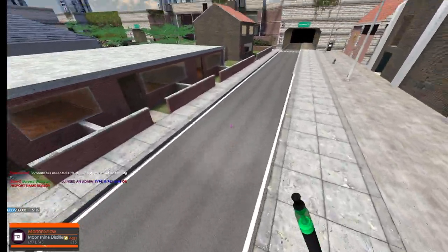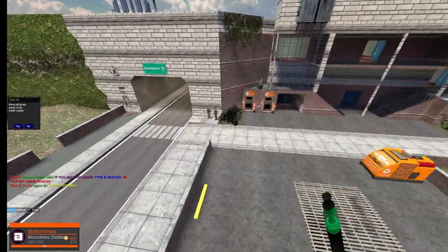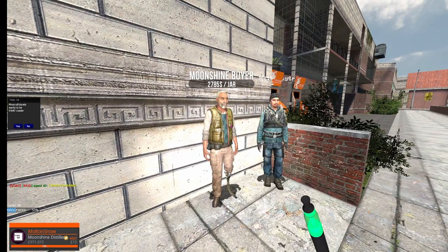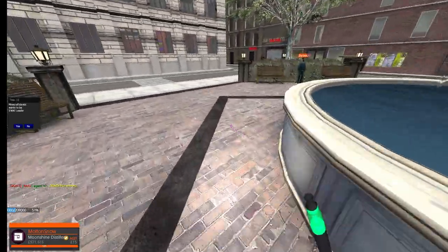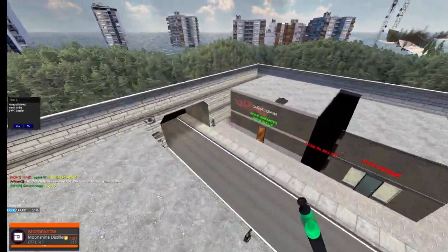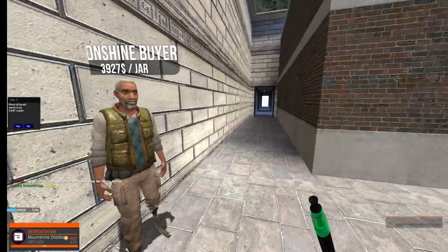There are three buyer locations. This is the residential area for reference — here's one moonshine buyer right next to the meth buyer, and down the tunnel to the right is the fountain area. Over here is another moonshine buyer right next to the casino.